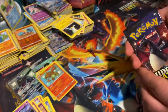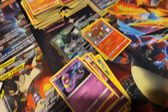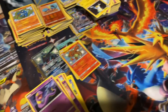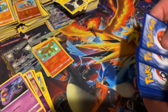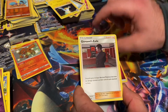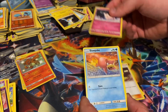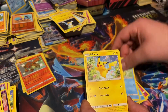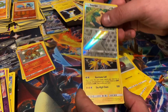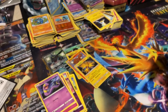Last pack, you guys — this is the pack I said in my head is going to have the best pull in it. Code card. Pack seven: Fairy Energy, Giovanni's Exile, Brock's Grit, Koga's Trap, Clefairy, Slowpoke, Magikarp, Pikachu, Voltorb, Reverse Rare Snorlax, and another Zapdos. So I was wrong — that's okay.